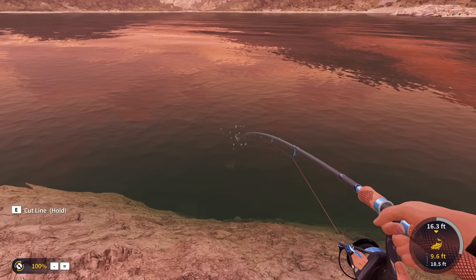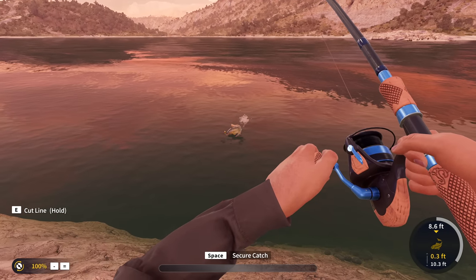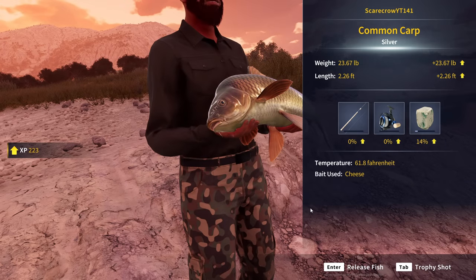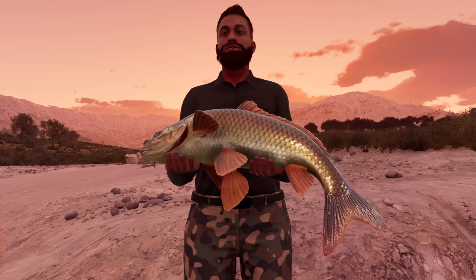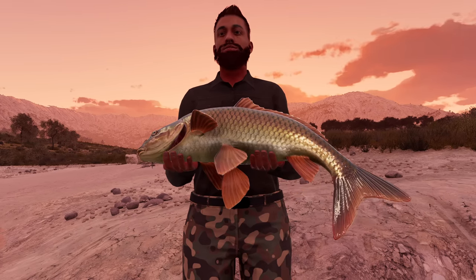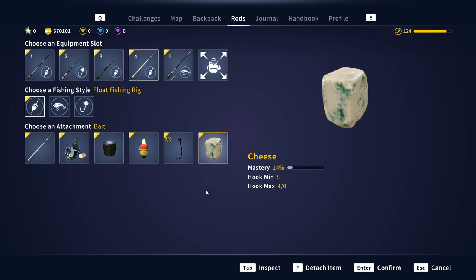I cannot wait until we get bottom fishing in the game since we know that's eventually coming — it's going to make carp fishing even better. Already this feels like a ton of fun on the first attempt, and that is a 23 pound silver common carp! Look — 23 pounds as a silver. These things are going to get massive. Also worth noting: that was on a 1-0 hook, so I guess we're going to up it to a 2-0.